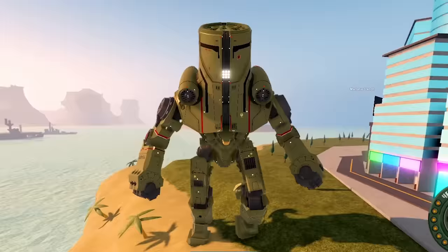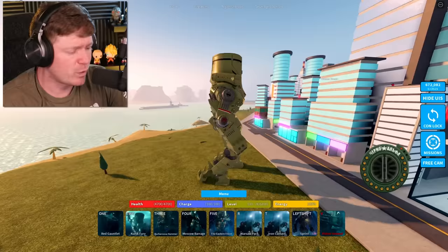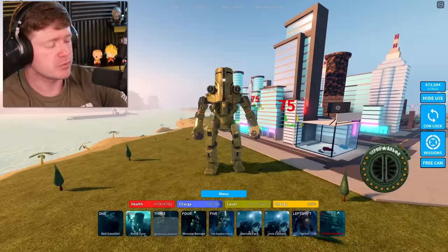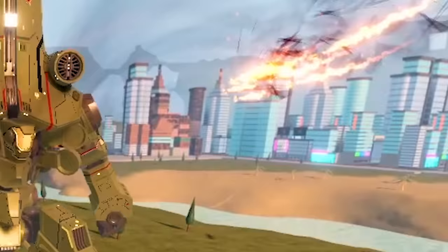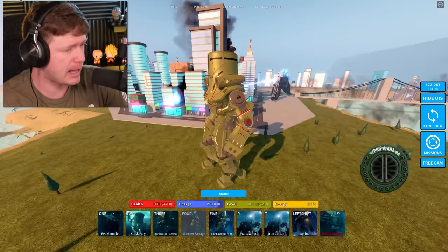We've got the Red Gauntlet — it's a big right hand. Number two is Cursed Fury, so if somebody's trying to run from you hit that number two move. Number three is the Barbarossa Hammer — it's a two-hand slam. Number four move is the Moscow Barrage — let's see what that is.